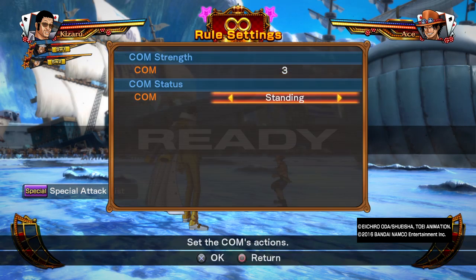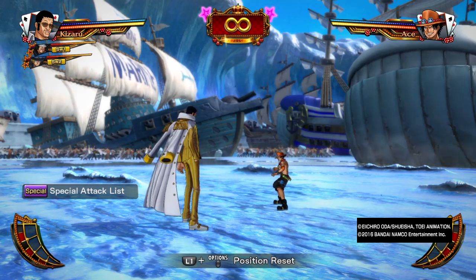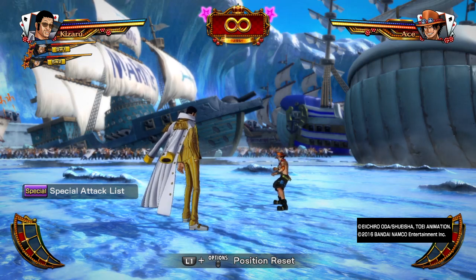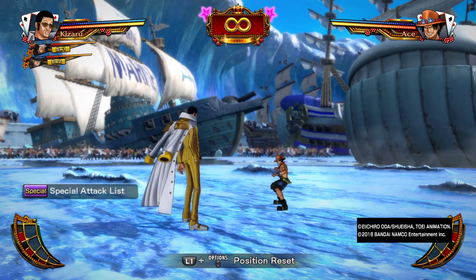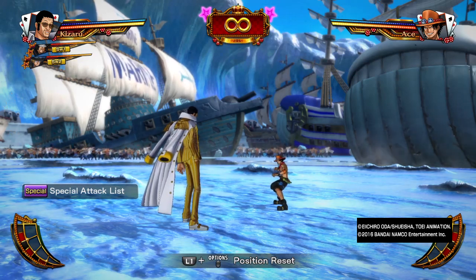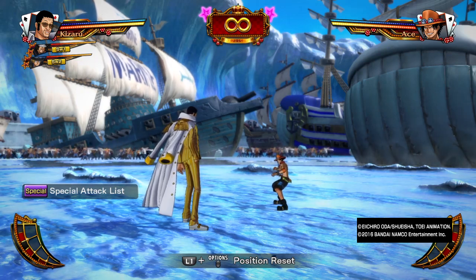You start at a reasonably close range to your opponent, and that's a very important aspect. If you are playing with a range-based team at the Marine Ford Battlefield, you have to be very vigilant and just kind of get out of there. Someone like Nami can easily get their special movement and there's nothing blocking your path, so you'll have an issue with that.